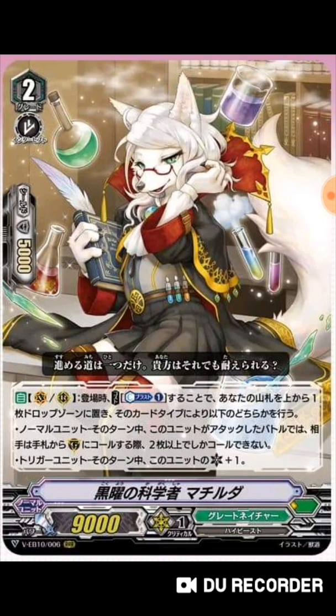Next we have Scientists of Black Shame, Mathilda. Her skill reads: Auto, Vanguard or Rear Guard - when placed, cost Counter Blast one, put the top card of your deck into the drop zone, and perform one of these effects. If a normal unit was put, until end of turn when your opponent would call cards from hand to the guardian circle for the battle that this unit attacked, he or she must call two or more cards at the same time - the battle door effect, we've seen that many times before.